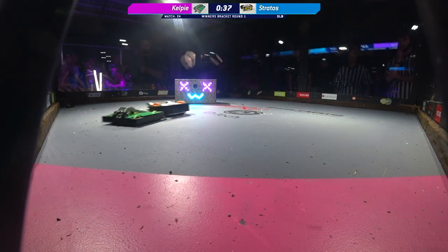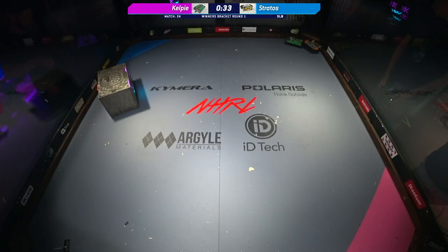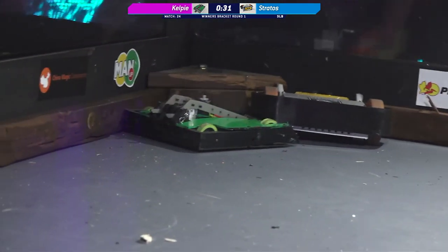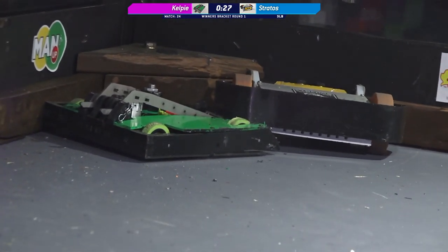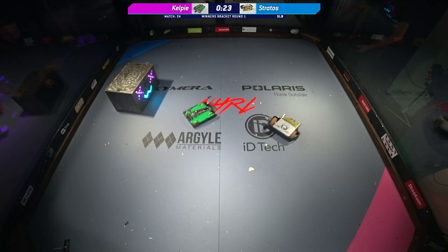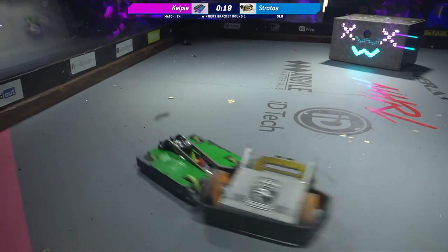We've seen throughout this match David being very strategic about when he's going to use that flipper. Looks like it might be down now, so it's down to David to show off his driving ability, show off his control abilities, push Stratos around the box, and show that he's really dominating this fight. That aggression and that control is absolutely on display from Kelpie — this is a driving clinic from this lifter.